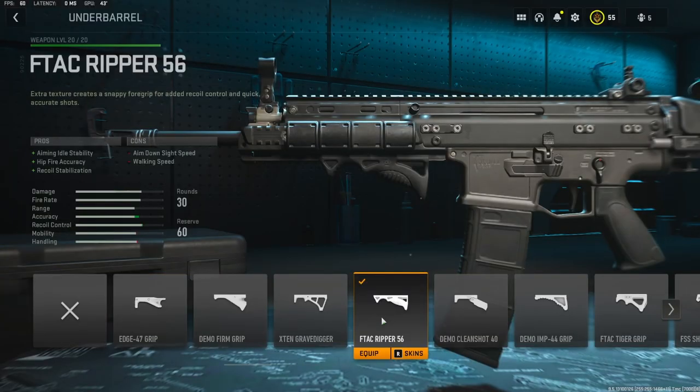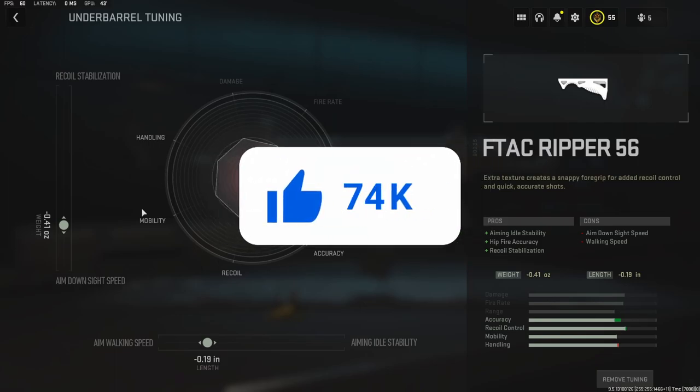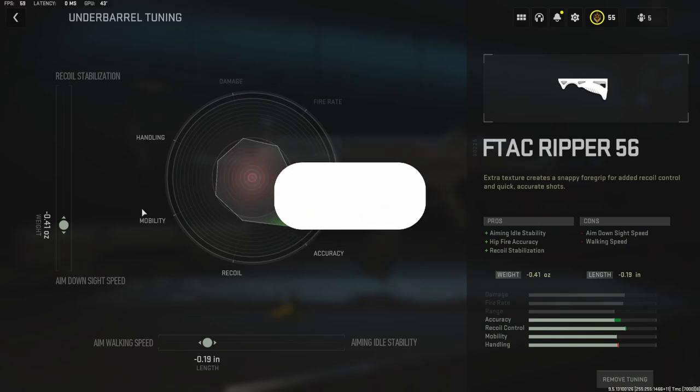On the first attachment for the underbarrel, I'm going to be using the F-TAC Ripper 56. It adds aiming idle stability, hip fire accuracy, and recoil stabilization. For the underbarrel tuning, I'm going with negative 0.41 ounces to the weight to add some aim down sight speed, and negative 0.19 inches to the length to add aim walking speed.